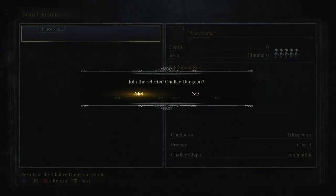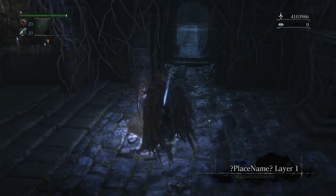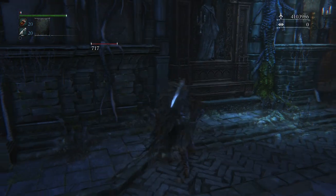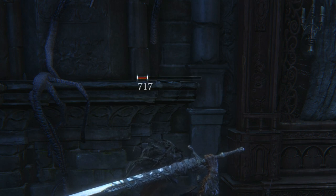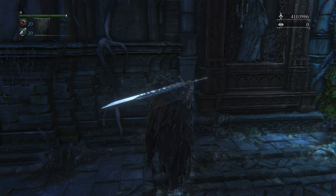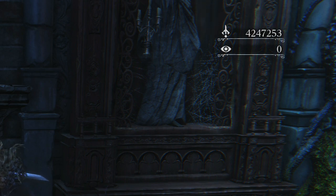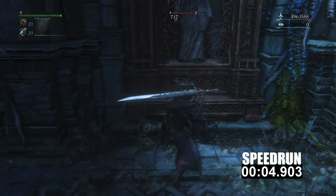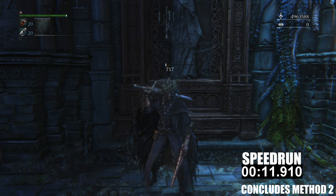Start up this dungeon and spawn into the chamber of seal. Light the lamp in front of you, then proceed to run through the archway door and rest against the far wall. You'll notice an enemy being killed in the distance — simply just stand here and do absolutely nothing. Once the enemy has been killed, you'll notice in the top right corner you've been gifted with 143,267 blood echoes. That is the farming method for this dungeon. Simply consume a Bolt Hunter's Mark and that will spawn you back at the chamber of seal where you can rinse and repeat this method as many times as you wish.